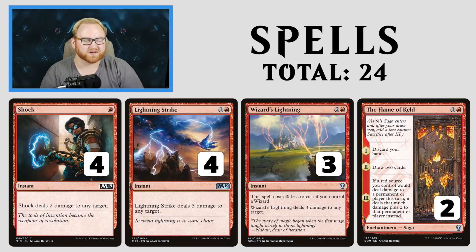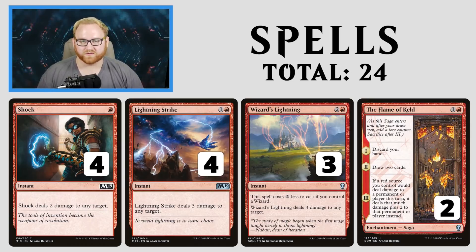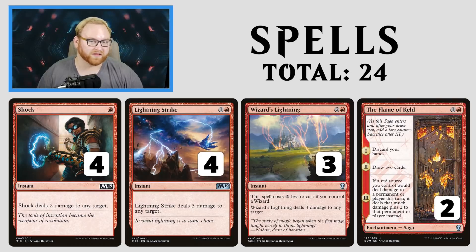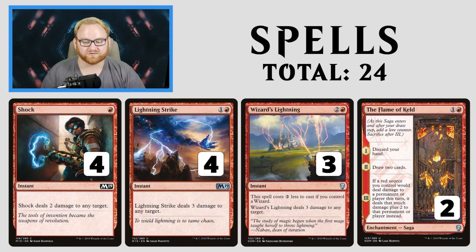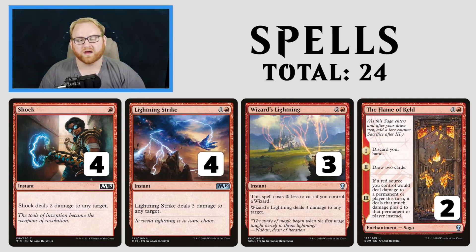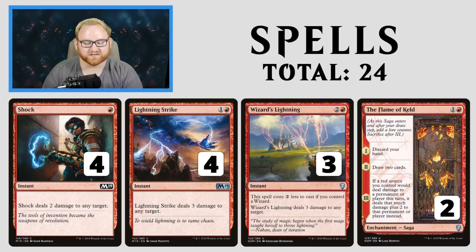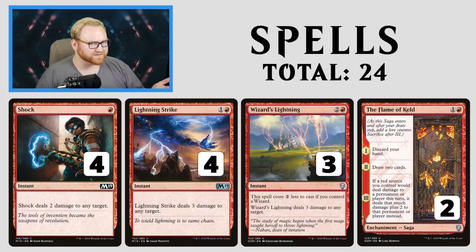Flame of Keld is super powerful, especially because we have a deck that's built around blowing out our hand really quickly, then using Flame of Keld to refill our hand and win the game. Shock and Lightning Strike are here for dealing damage to a Planeswalker, opponent's face, or getting creatures out of the way. Wizard's Lightning is basically Lightning Strike again but for 3 mana. It's the only card I don't love as much, but having that burn in the deck is more useful. Fight with Fire could be in this spot instead, but I do prefer Wizard's Lightning here.